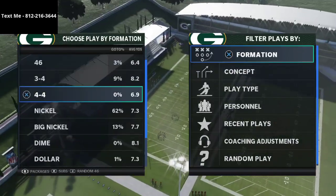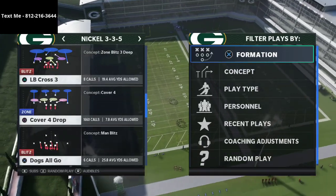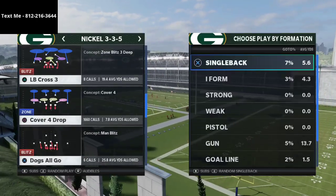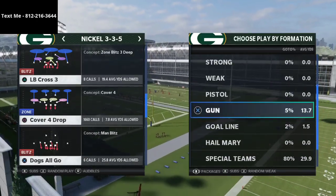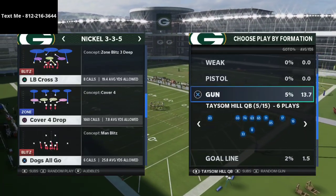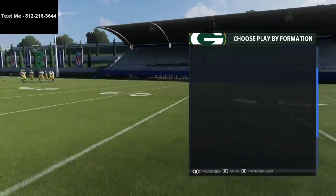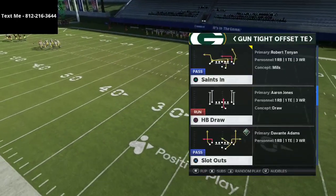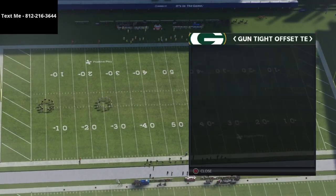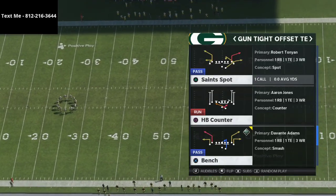I've been getting a lot of questions about the New Orleans Saints offense pretty much all season. While the Saints playbook isn't necessarily the meta this year, I think it could be — there are a lot of really good things I didn't know about. I want to talk about one play in particular out of the Tight Offset: the play Bench. I'm also going to show how it goes hand in hand with Mesh Spot, which I'll put on my audibles.